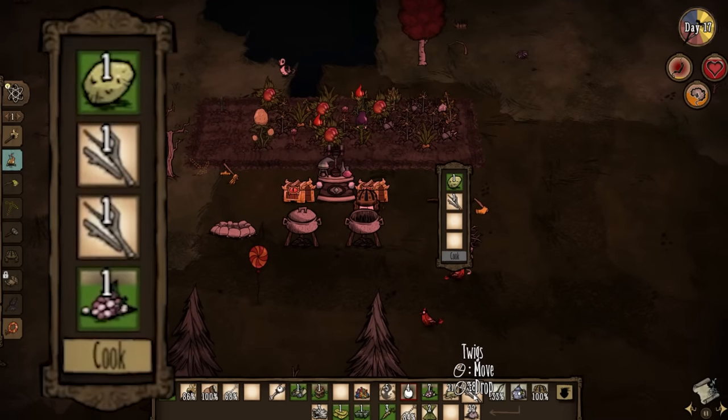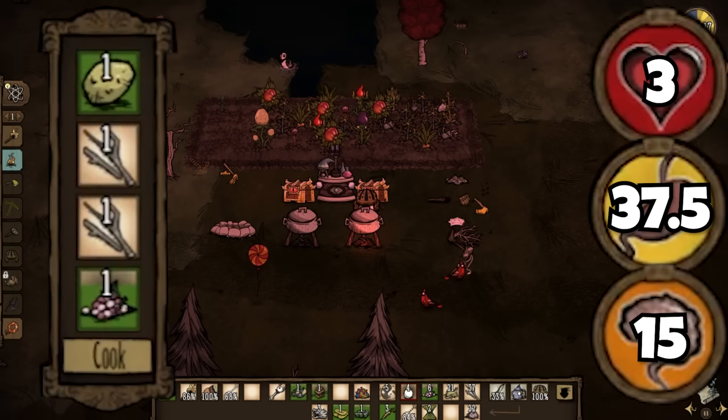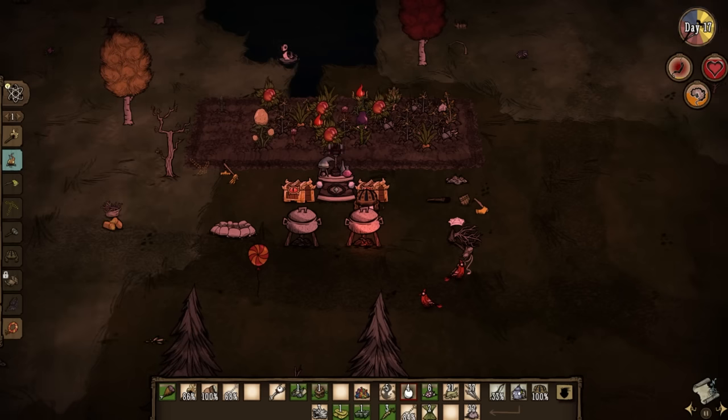Fancy spiral tubers is the last recipe from this batch, but with only 3 health, 37.5 hunger, and 15 sanity, it's probably better to just eat the potato cooked since it will provide more health, bringing it down to the elimination section.